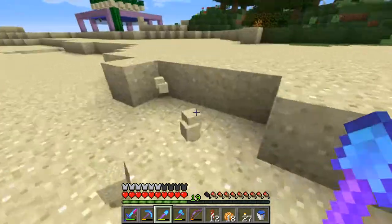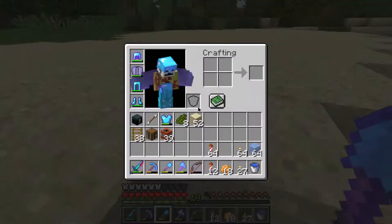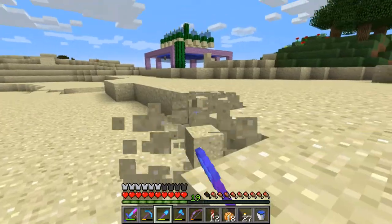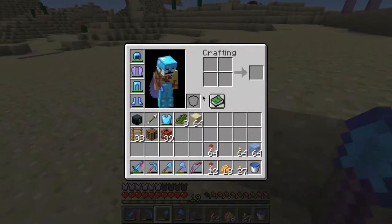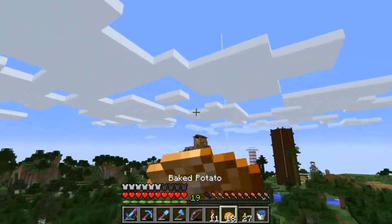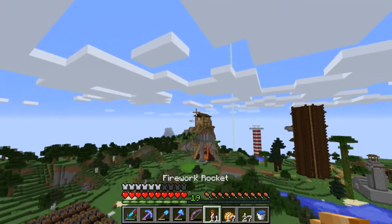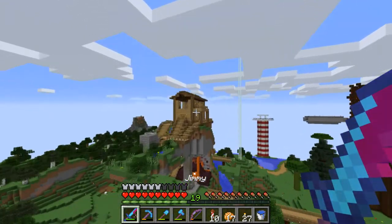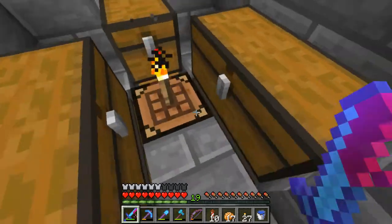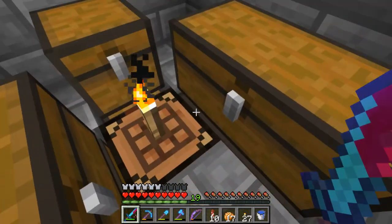Nearly got enough sand. Now let's switch out this shovel for something a bit better — aka silk touch. I should have a few shovels in here. Let's go to an ocean because why not. The closest ocean is just that way.